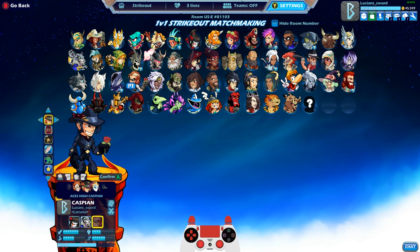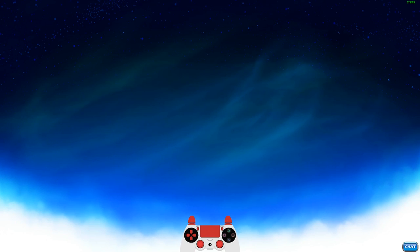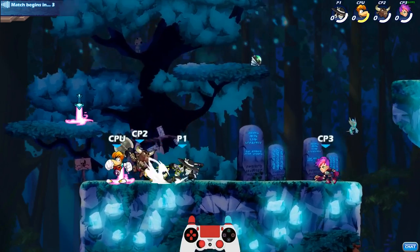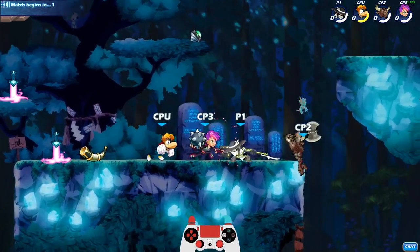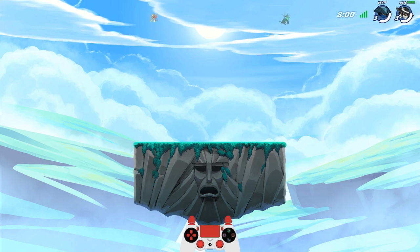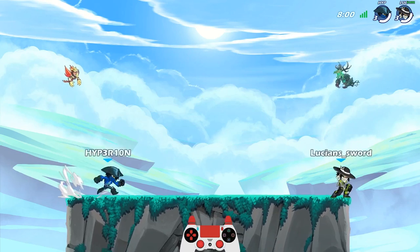Alright, we got Aces High Caspian. Back when I did that chest before, we did not have these colors — Charged OG, that's what I'm talking about. So let's see what these skins look like in the Charged OG. I hope you guys are all having a fantastic day wherever you might be. At the time this video premieres, I'm on vacation! I'm going to schedule this to premiere in a few days. Alright, going against Hyperion — there's some Rand Arch. That's a cool name.